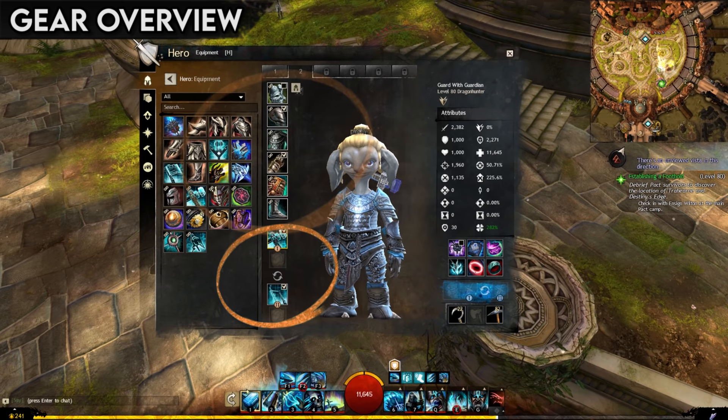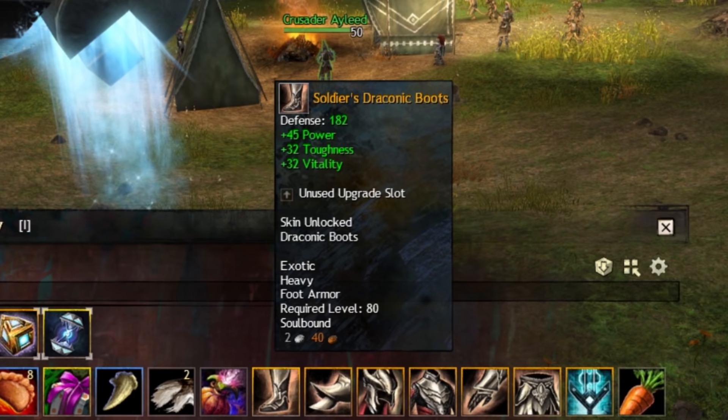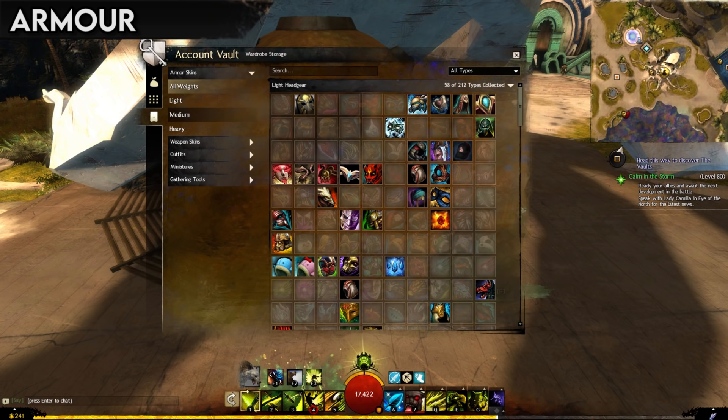Your character can equip six armor pieces, two weapon sets, and six trinkets. All of these items can have attributes to make you more powerful, and some have unique features of their own too. Armor pieces have a defense value, which is exactly what it sounds like — higher defense means less damage taken.